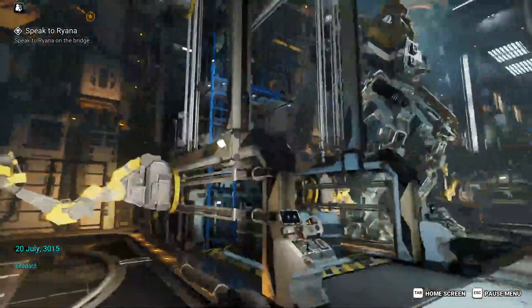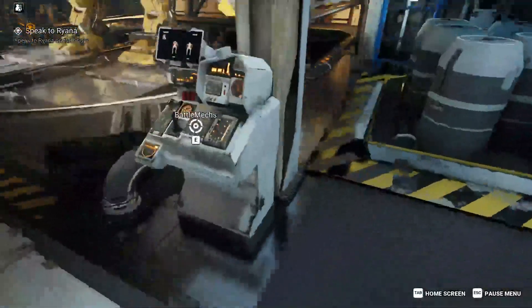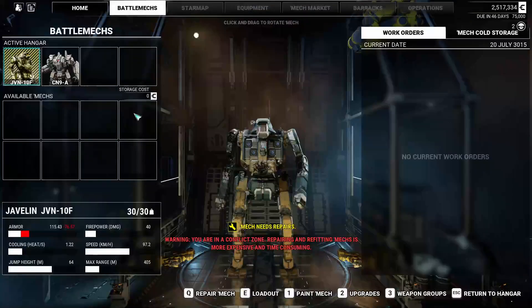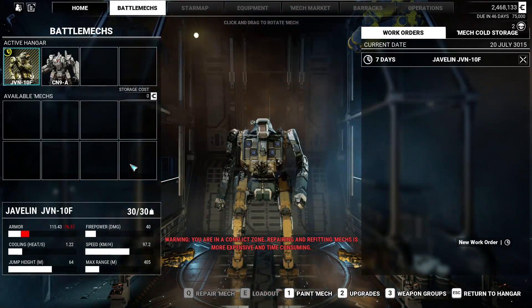We again start in the mech bay. This time we don't have to talk to Fahad, so that's always a bonus. Pulling up the battle mech repair screen, we need to repair our mechs. The actual total is going to be 49,007 C-bills over several days because we are in a combat zone.